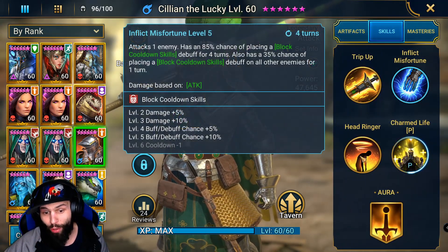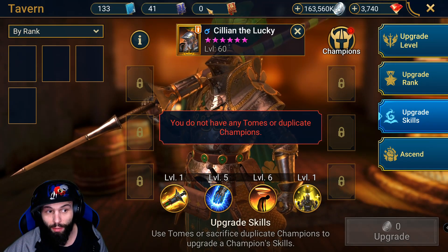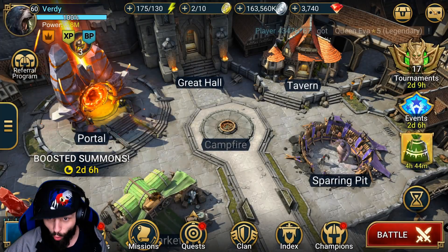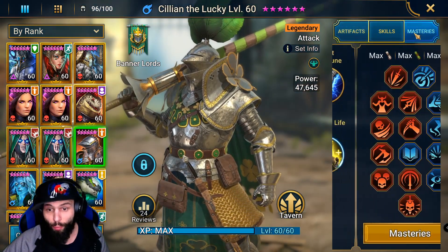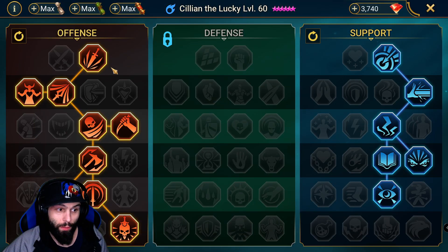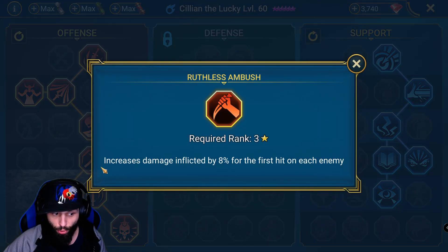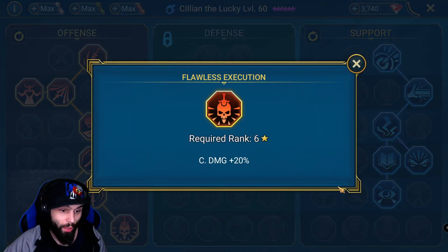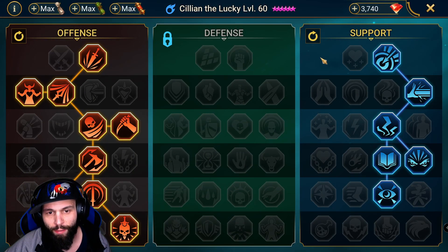His skills aren't fully booked because I didn't have enough books — I'm completely out. But as soon as I get more books I'm going to fully book him because I actually do like this champion. For masteries we're going with offense and support. Evil Eye is an important one, Lore of Steel for extra stats, and Ruthless Ambush — damage inflicted by 8% for the first hit on each enemy, which makes him do a lot more damage. Then crit rate and crit damage along the way — pretty much a regular DPS mastery.